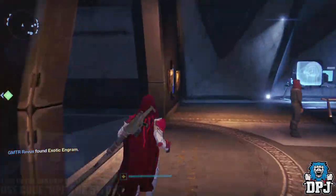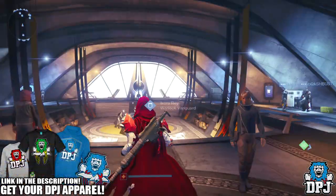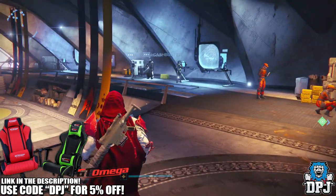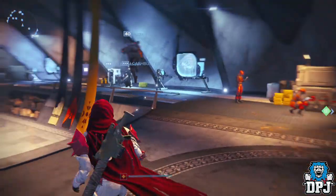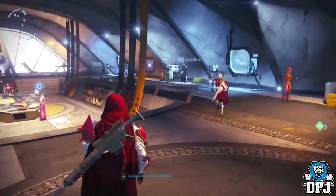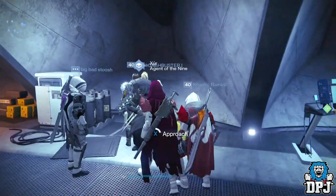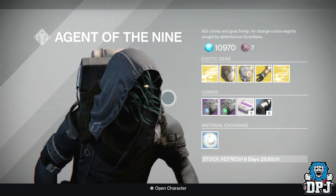What's going on guys, it's your boy DPJ here today with another Destiny video. In today's video we're going to check out what Xur brought to the tower on the 9th of October 2015. This week Xur is located in the Vanguard room in the tower. Once you spawn into the tower, head straight, come down the steps, come into the Vanguard room and here he is on your right.